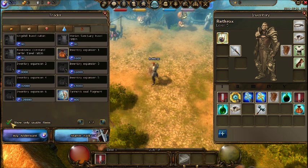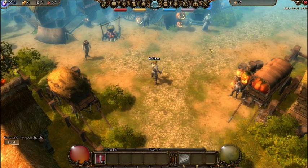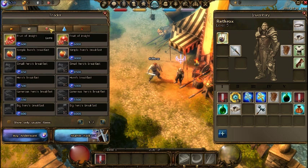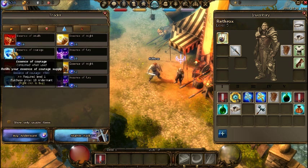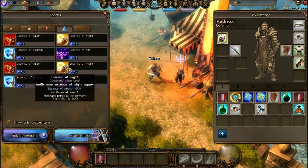If you need mana potions, health pots, or whatever, you have to have this stuff. You can earn Andermant in-game through quests or farming for a couple of hours, but it takes a long time to get a sufficient amount. Some players team up and farm it for hours just to upgrade their weapons, because you need it to use your skills. Each class has essences they use for their special abilities, and the only way to get them is with Andermant.